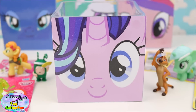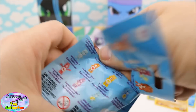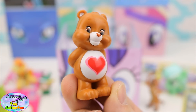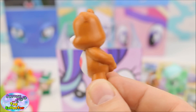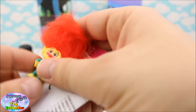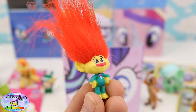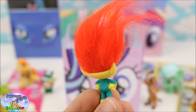Next let's see what's inside our Starlight Glimmer Surprise Cube. First up we have a Care Bears blind bag, and we have one of my favourite Care Bears — Tender Heart Bear. Next we have a Dreamworks Trolls Series 2 blind bag, and we've got a really cool looking troll with orange hair wearing a green tuxedo. He's super cool!